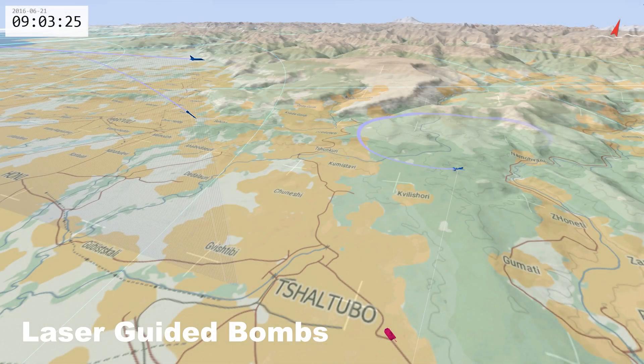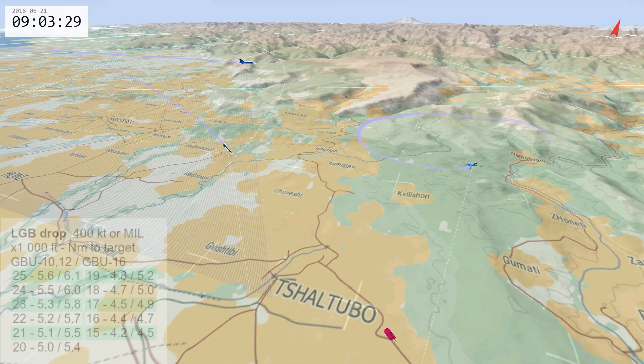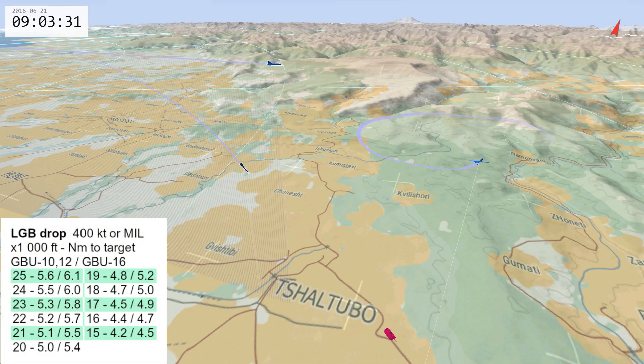Last but not least, you can drop laser guided bombs on targets designated by another air or ground unit. Depending on the quality of air defenses in the area, you can use the diving profiles described before, or you can perform a level drop according to a reference table, as long as you have the coordinates of the target. Alternatively, you can fly in close formation with the designating aircraft, who will use its own bombing cues to tell you when to pickle.